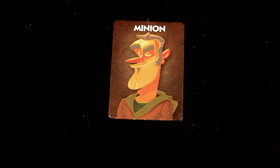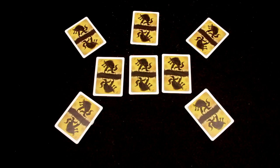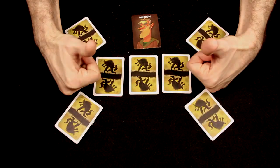The minion serves the werewolves and knows who they are, but he isn't a werewolf himself. This means that the werewolf team, including the minion, still wins even if the villagers shoot the minion. After the werewolves acknowledge each other and close their eyes, the narrator tells the minion to open his eyes. The werewolves stick up their thumbs so that the minion knows who they are.